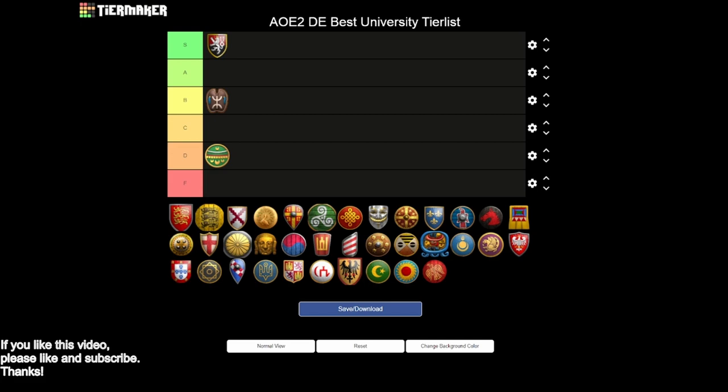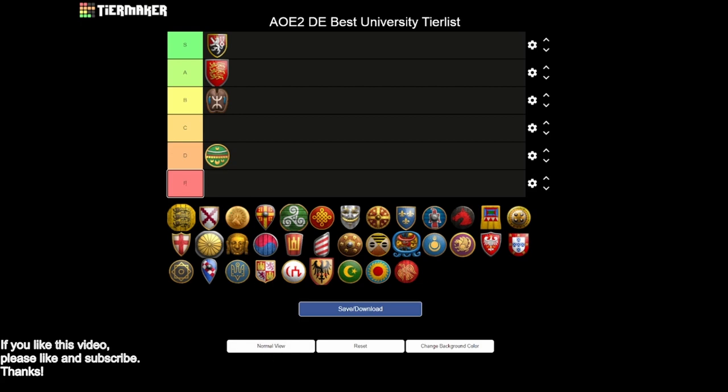Next up we have the Britons, and I think they are a surprising university — I want to put them in the A tier. You have siege engineers, masonry and architecture, all of your tower upgrades in terms of arrow damage, arrow slits, and fortified walls. Really the only thing with Britons that you're missing is the fact that chemistry is not giving you any gunpowder units. That is going to knock the Britons down a tier, but overall you have a very strong university.